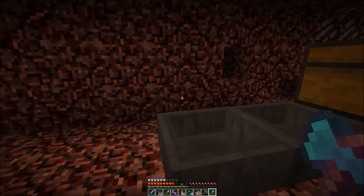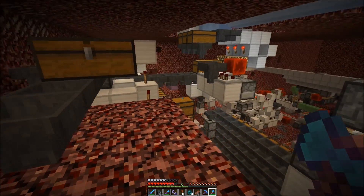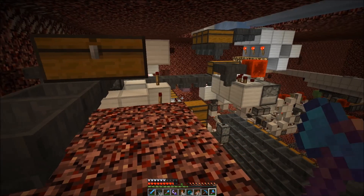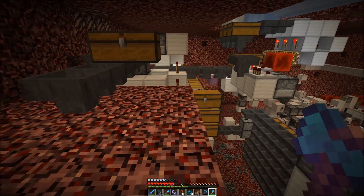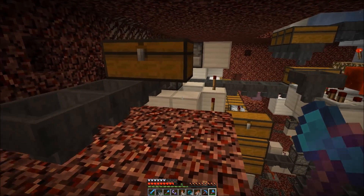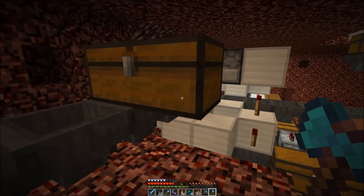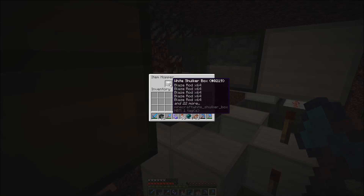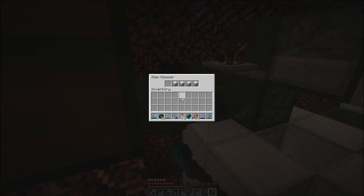So we need to get some fuel. We have two automatic options: blazes for blaze rods, which is a good fuel source, but our blaze farm is broken at the moment. We also have some issues with the tree farm. We have some blaze rods stored - Methods already brought over 10 shulker boxes with blaze rods, but we need more.